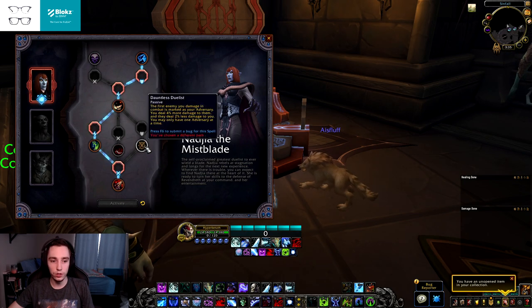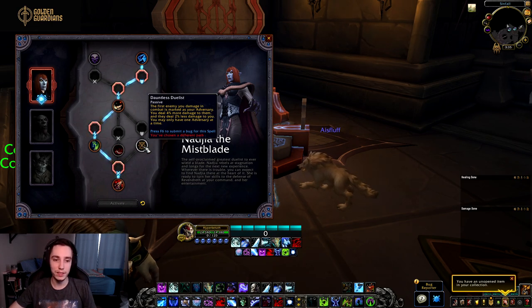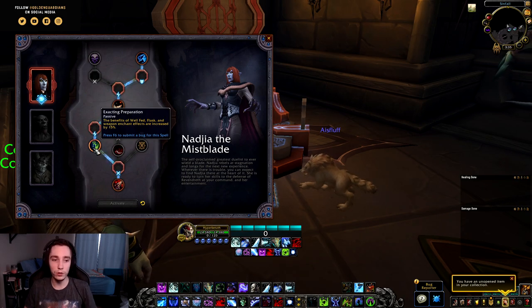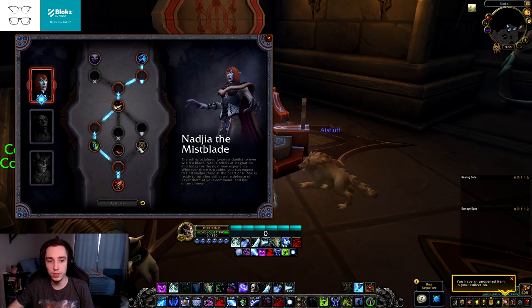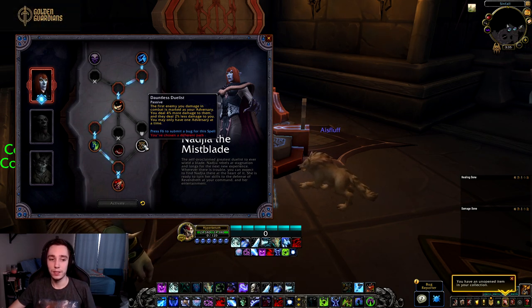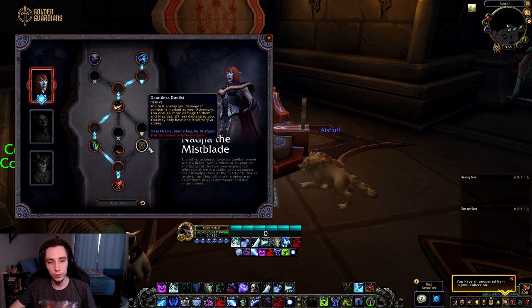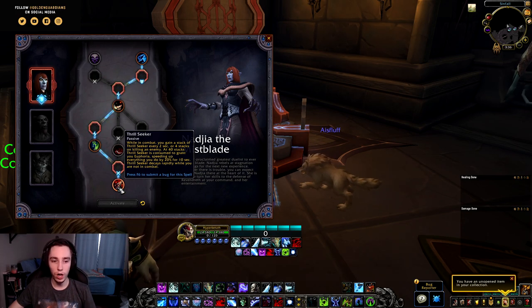The endurance conduit leads to Dauntless Duelist — the first enemy you damage in combat is marked as your adversary; you deal 4% more damage to them and they deal 2% less to you, one adversary at a time. For boss fights this might be quite good. We'll need to compare the increased enchant/flask benefit versus a flat 4% damage increase; my guess is the enchant route is slightly better for DKs, but a case can be made for Dauntless Duelist too.